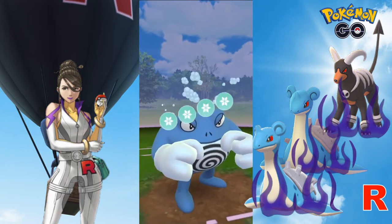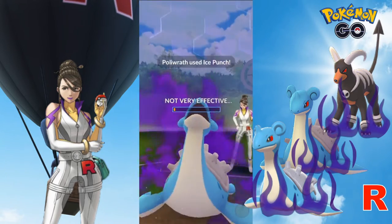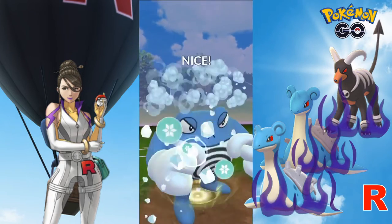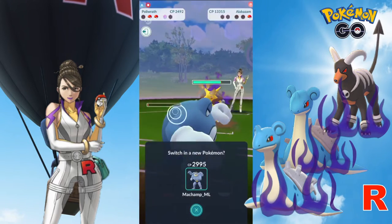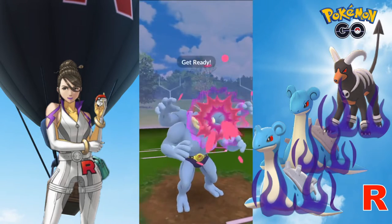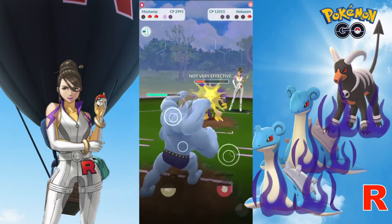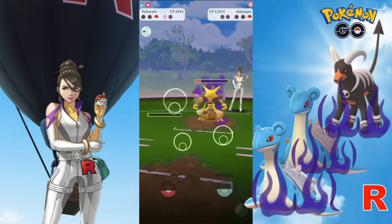Here comes another Ice Punch, and this should take Lapras down. Alakazam comes in, and that is bad news as we are left with two fighters that are super weak against Psychic types. So after Polywrath deals this Ice Punch, we will switch over to Machamp to take advantage of the switch freeze. Machamp is able to build up to a Rock Slide, bringing Alakazam's health meter down to the yellow zone. We try to get up to a Cross Chop, but Machamp is quickly taken down by the incoming Confusion damage.